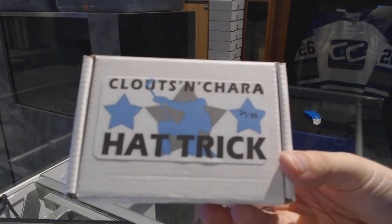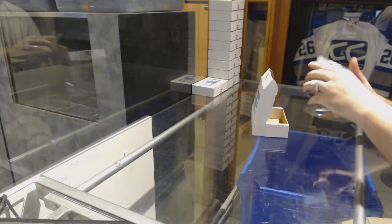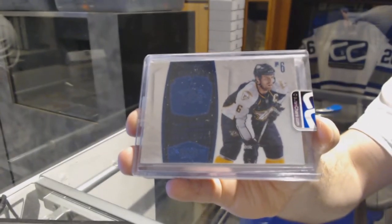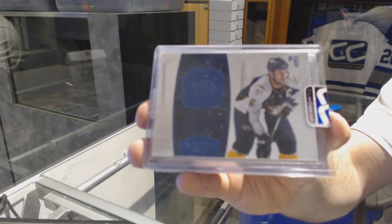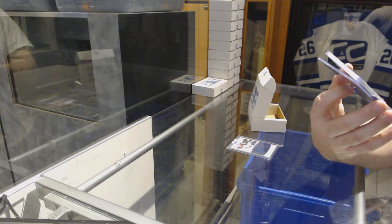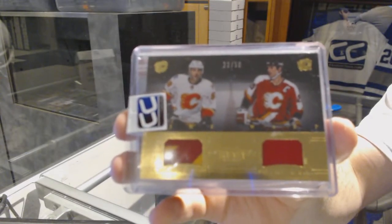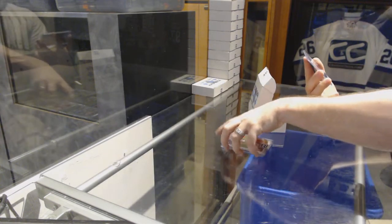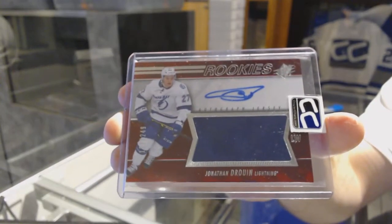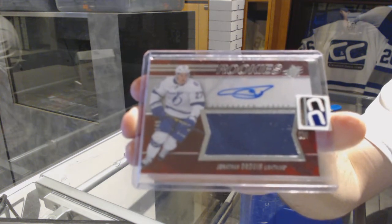Number 24 goes to Her Cards. We start off with a Dominion blue base, number to 10, Shea Weber. A dual Time Warp, number to 50, of Max Reinhardt and Joe Nieuwendyk — dual patch number to 50. And we have an SPX rookie jersey auto, number to 249, Jonathan Drouin — Jonathan Drouin rookie jersey auto to 249.